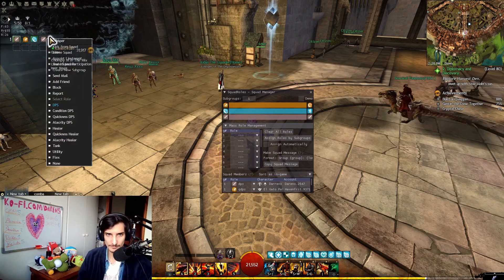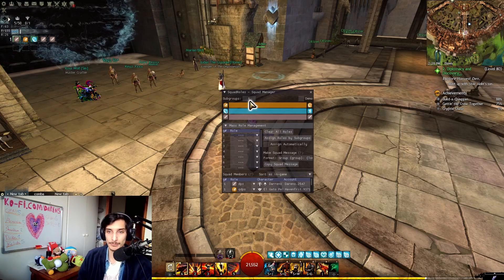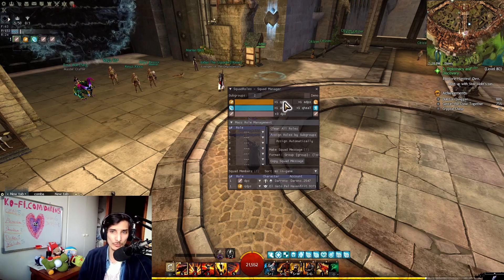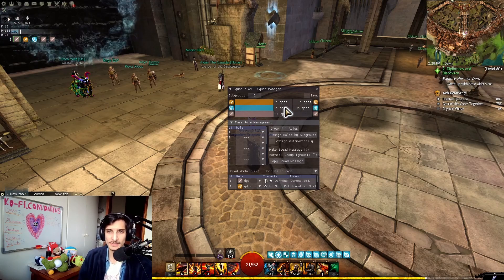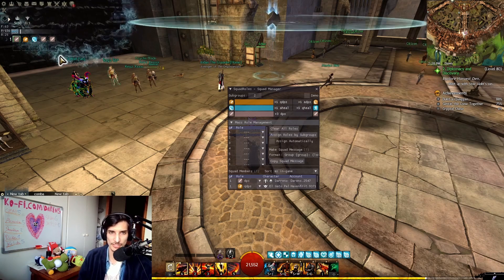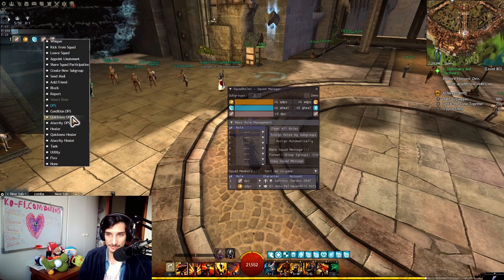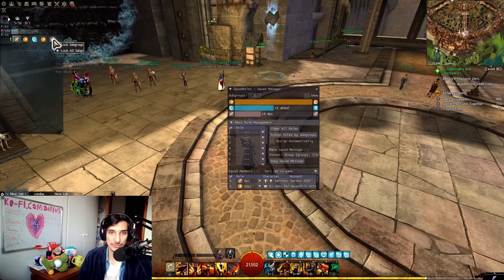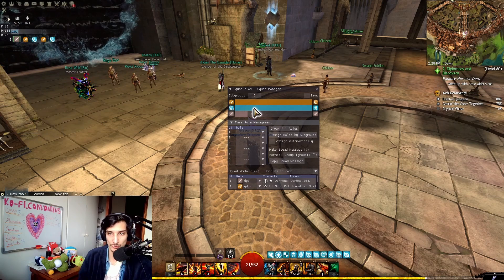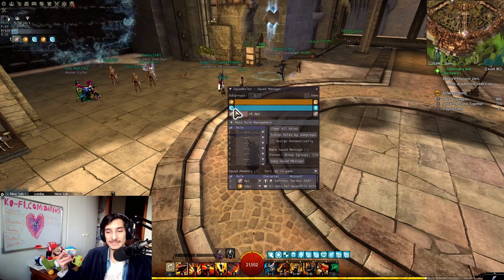If I add DPS slots and set two subgroups instead, it'll tell me I need one quickness DPS, one alacrity DPS, one alacrity heal, and one quickness heal — these two combinations. If I add another quickness DPS and an alacrity healer, it'll say you still need five-plus DPS to properly fill two subgroups. It's super easy to see exactly what you're missing in each subgroup.